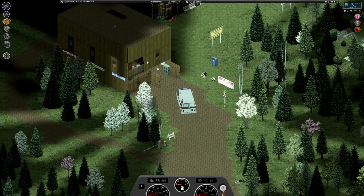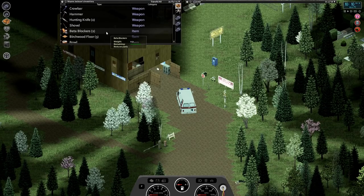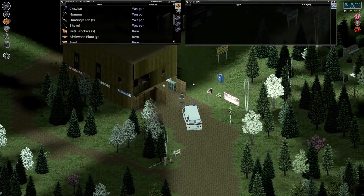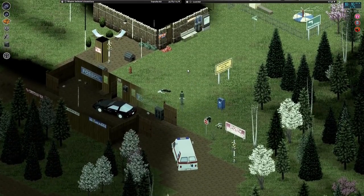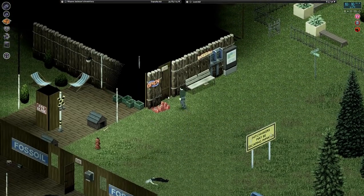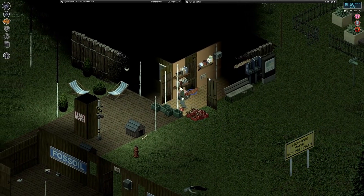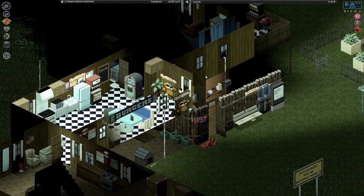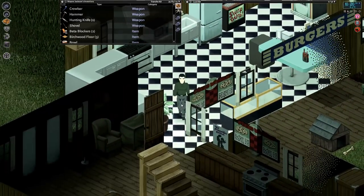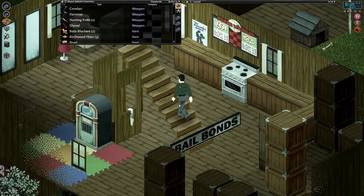Back home at last — 10 AM. Hopefully our generator is still going here. Let's check the generator first, then we'll put down the flooring in the art gallery. Sounds like it's still humming away. How much is left in here? 40 — okay, that's enough to do what we need to do.